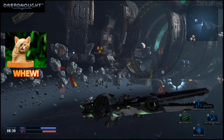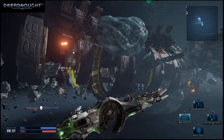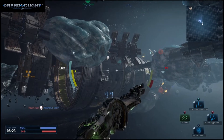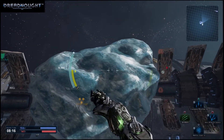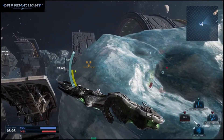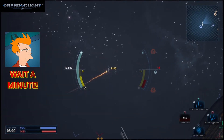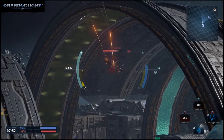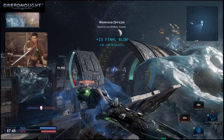Activated. Catapult locked. Full power to maneuvering thrusters. Firing catapult. Full power to maneuvering thrusters. Flechette swarm locked to target. Flechette launched, Captain. Activated. That got him. Scratch one artillery cruiser.